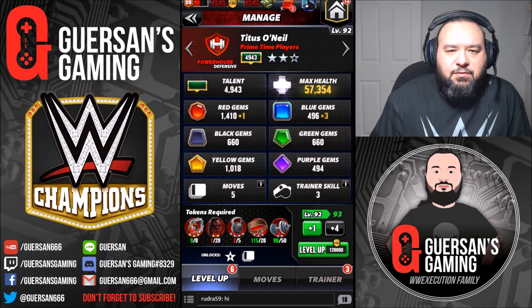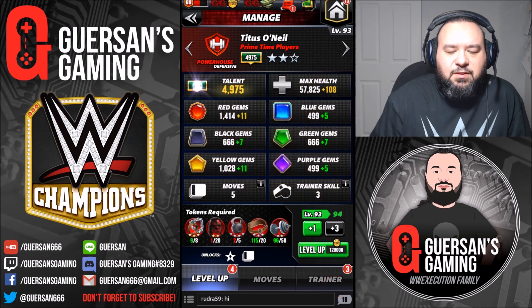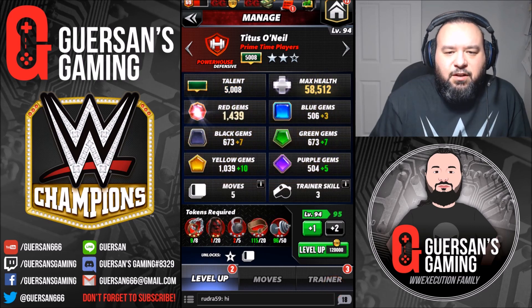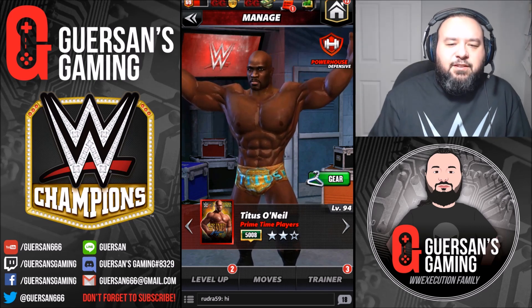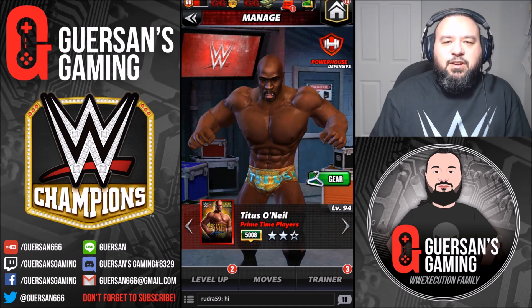I'm getting close — probably two more, and another one. There you go. Trainer skill maxed. Perfect, so we got a 5000 Titus O'Neil. He's now maxed out and I can move on to another guy.